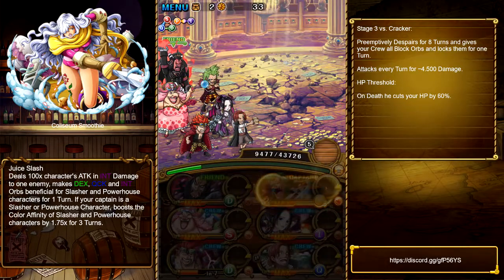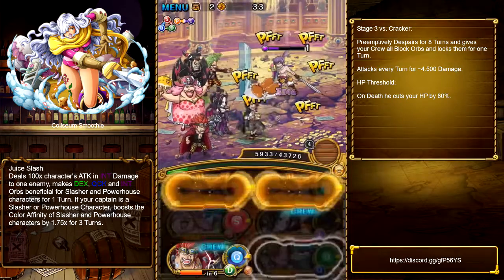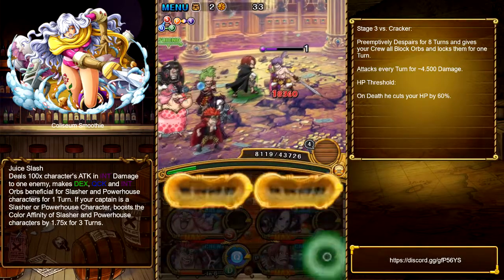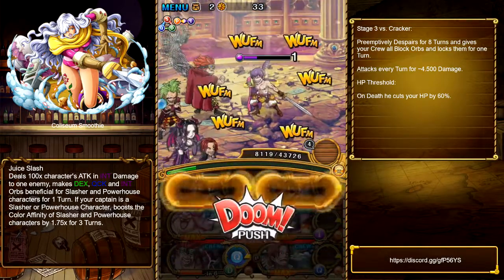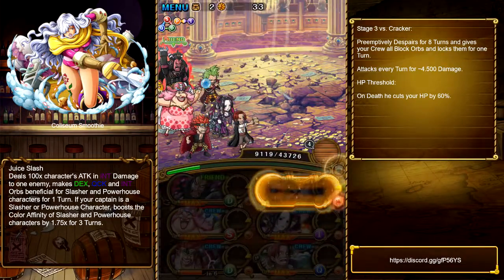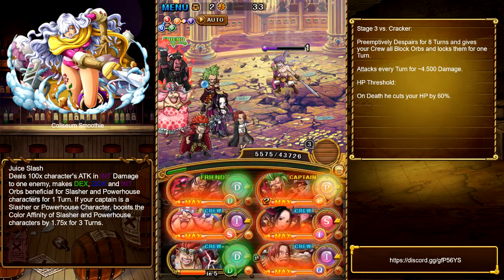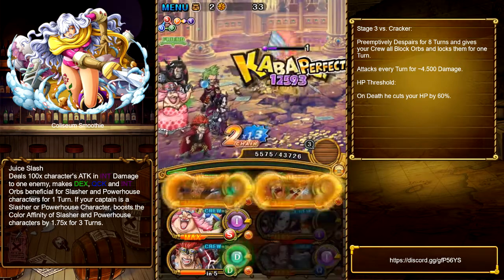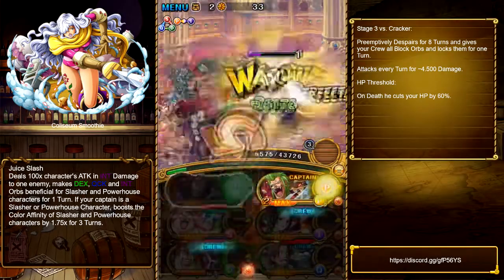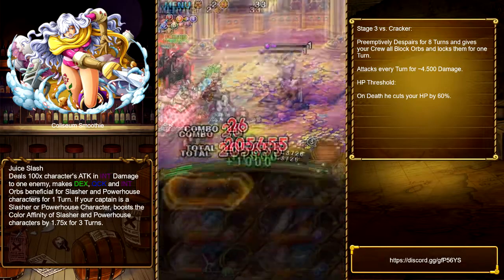I only did the last round versus Moodle this time — I don't have enough time to cover the other two stages. Almost always the last fight versus the Colosseum Boss is the most interesting. If you want information on Smoothie and what her special does, you can find it in the lower left corner below her portrait.